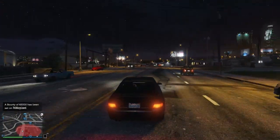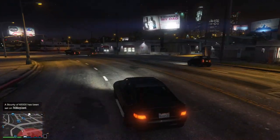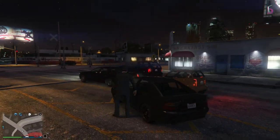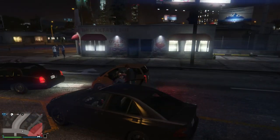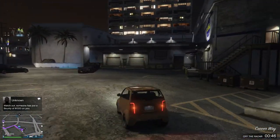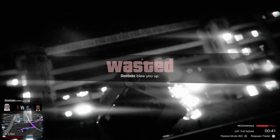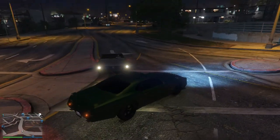So here I am in a Sultan, I see a Panto. The Panto is another DLC car, I believe from the High Life DLC. I get in the Panto and decide I'm going to take it to Los Santos Customs to see if I can keep these cars, but on the way, as you guys will see here, it didn't go that well — I did get blown up. So I didn't even get to find out if you can store it in your garage, but you can't. There's no car I found here that you could.